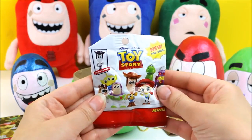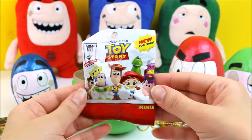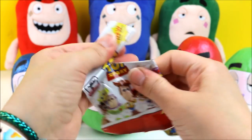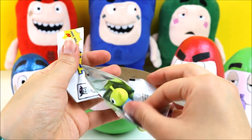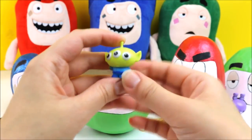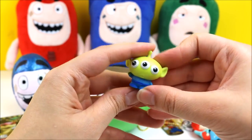I think this is a Toy Story blind bag and they look so, so cute! Let's see which character we get — I really hope we get Buzz! We got an Alien! That is adorable — look at his three eyes and that claw!